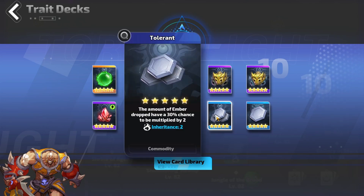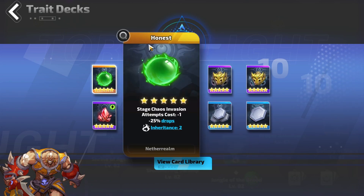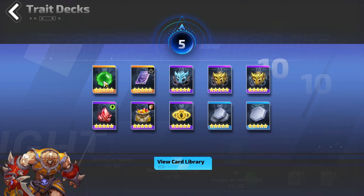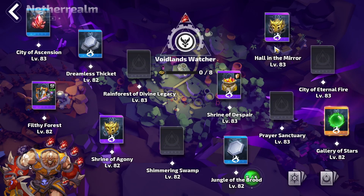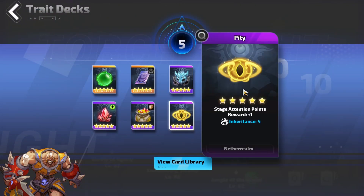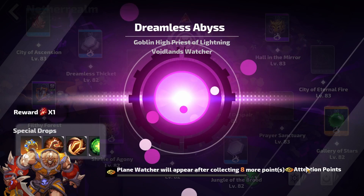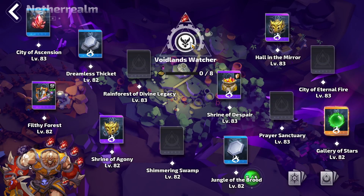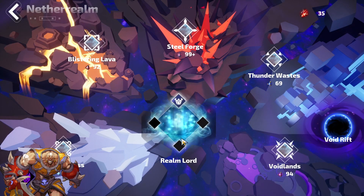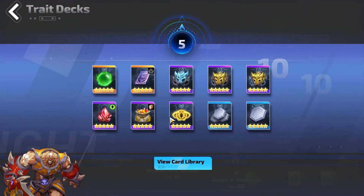I get a lot of monster cards but I still changed them because I was going to farm the ember. I always get this one. For Honest and Pity - these two cards together are good. For example, if my deck has no currency card, I will get Honest plus Pity. Pity increases the stage attention point, so what I do is just speed run, collect the point, kill the boss, kill the watcher, and kill the Rimlock. If your card is really bad, just speed run through it using Honest and Pity.